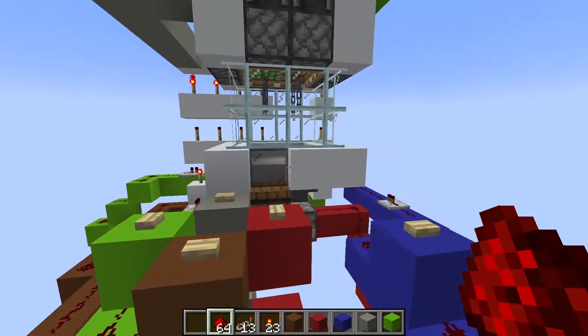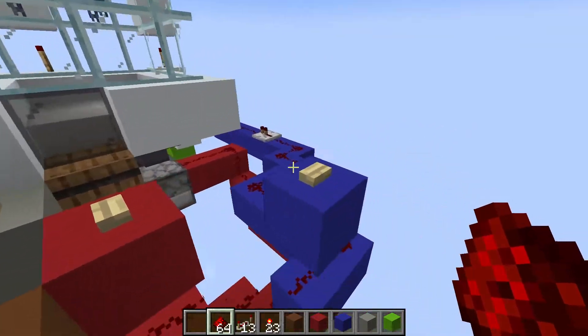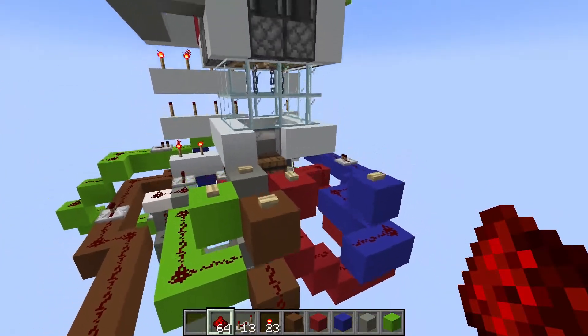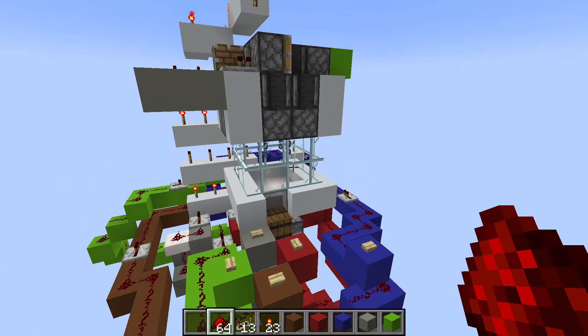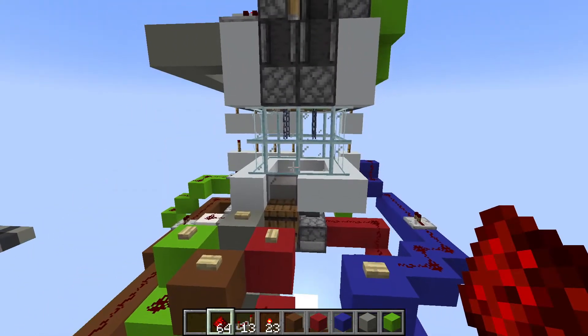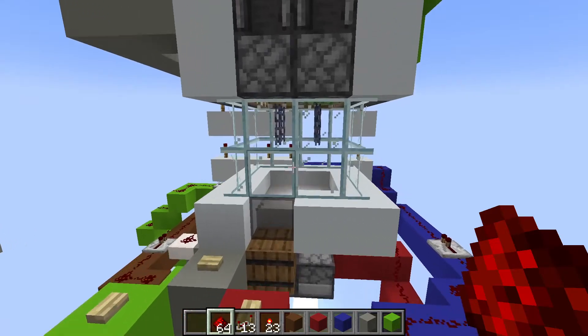Now you have your full redstone machine — it's a fully functioning one. You can add prizes like shulker boxes, heads, item frames with items in them, potted plants, anything that can be broken by a piston is basically an option. Or you can put anything in a shulker box or item frame, making any item you can get from this essentially unlimited.